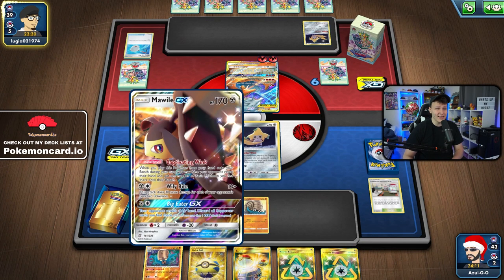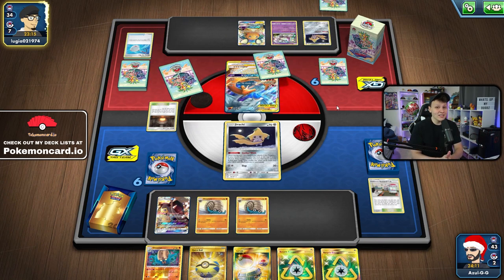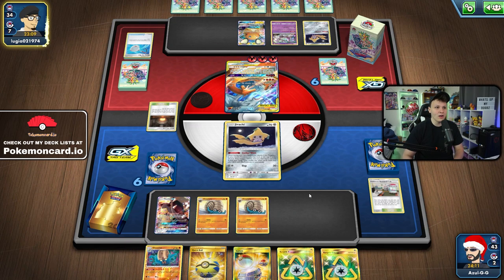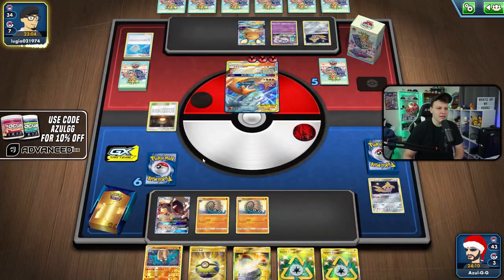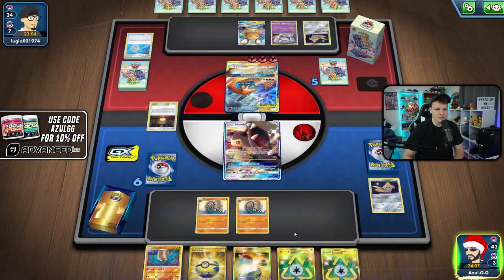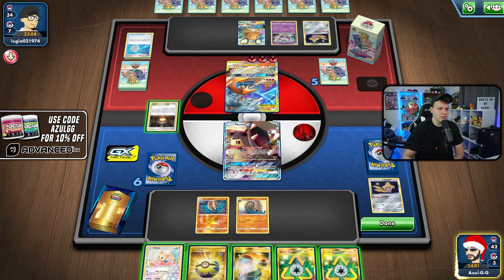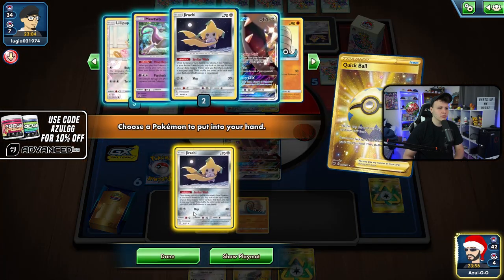We'll probably go for the lock next turn. When they knock out the small Mawile to draw two prizes, Mewtwo is another thing we can easily trap in the active. Our opponent is benching a bunch of stuff — definitely take advantage of that. There's the Dedenne, so that's our prime target most of the time. They've benched quite a few Pokémon now, so we are right where we want to be. Going to set up Mawile, evolve to Omastar. I'm debating grabbing another Jirachi but I don't really want to give them access to items.